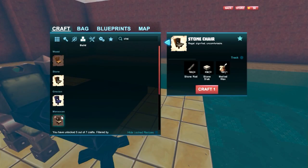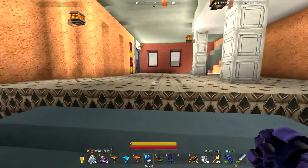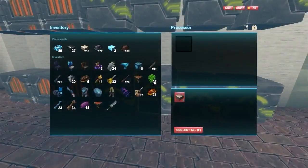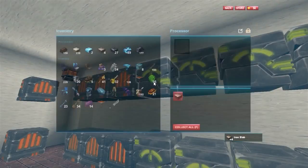Chair. What do I need? Iron slabs — of course. Which is the reason I did all these. A bit of lag.